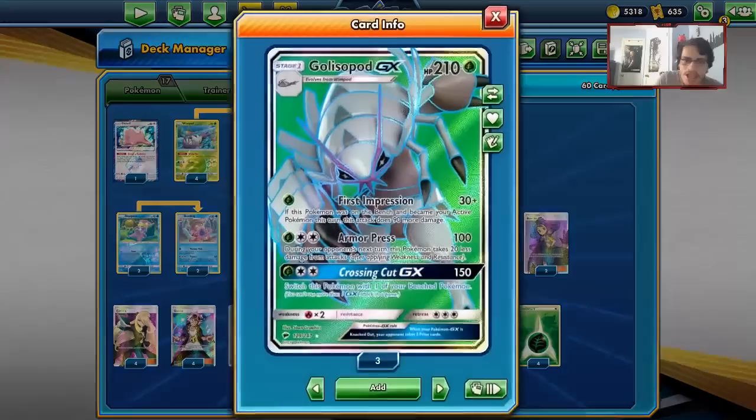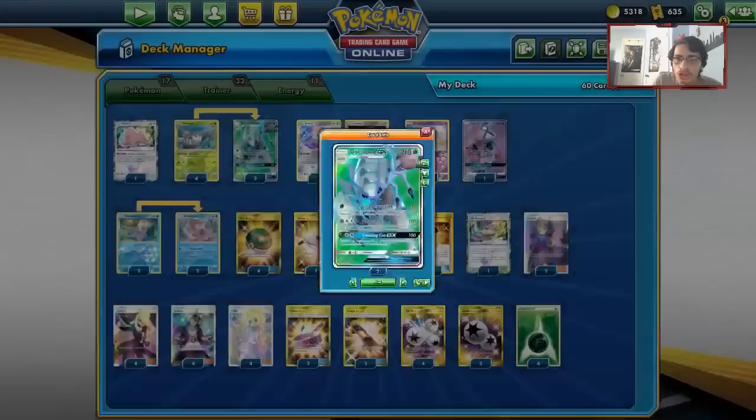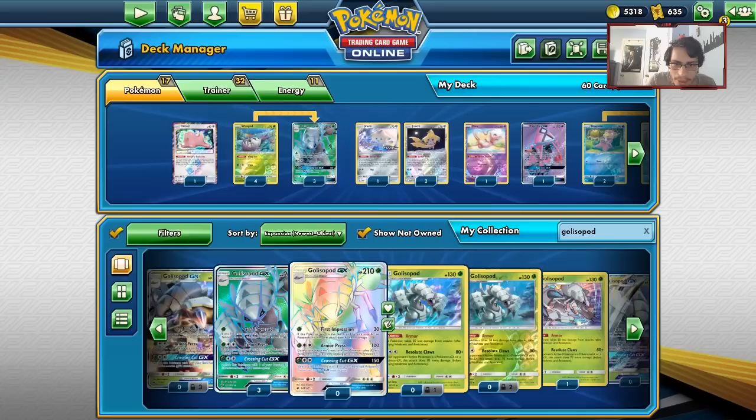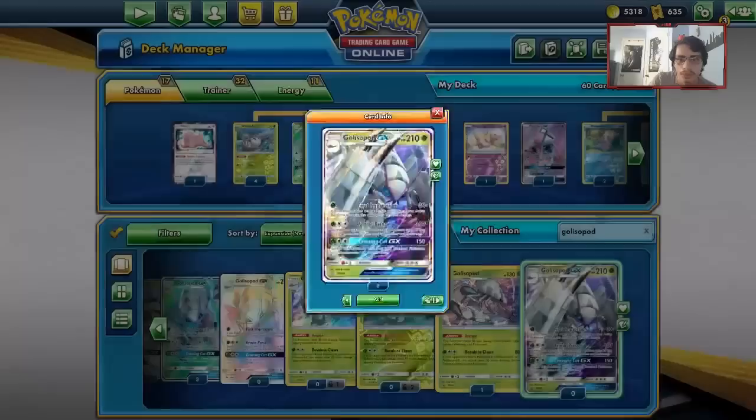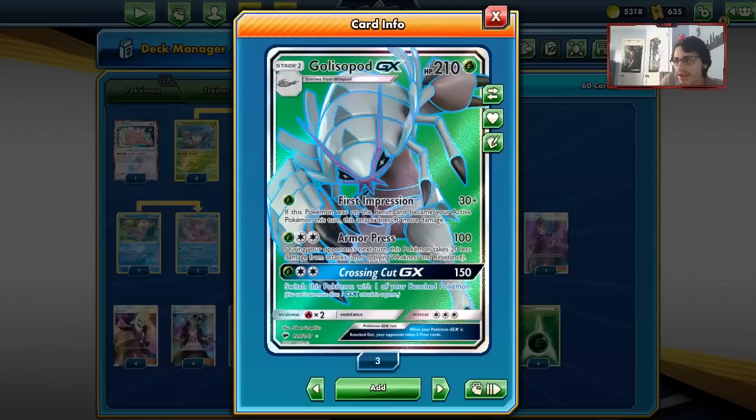Welcome back to a brand new PTCGO video. Today we're going to be looking at Glissapod GX one last time in the standard format. Glissapod GX is one of the unfortunate cards that is going to be rotating with this current rotation. We do have another Glissapod, but this Sun and Moon promo is rotating too. Glissapod GX is going to be leaving our standard format, which is unfortunate.